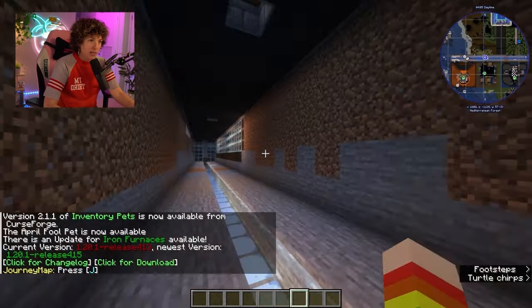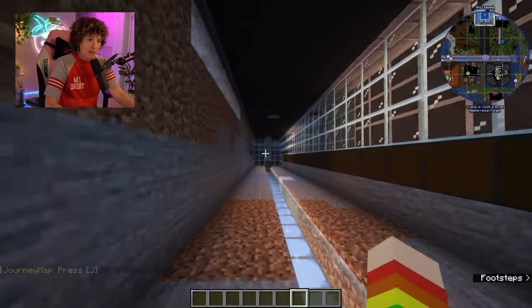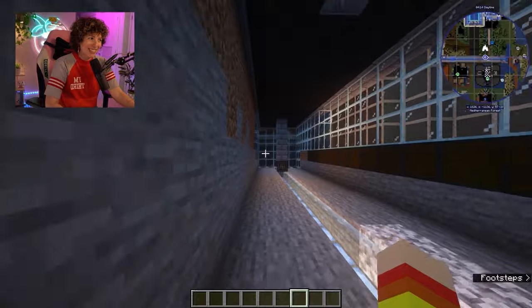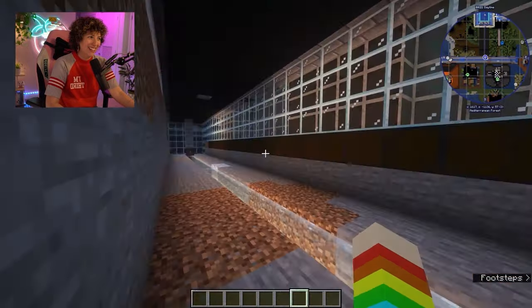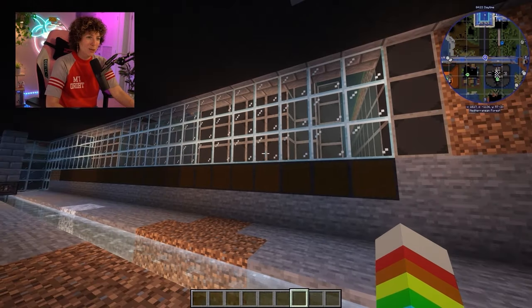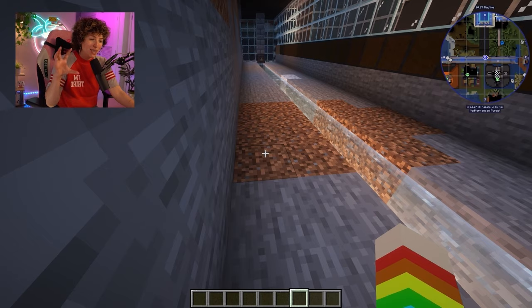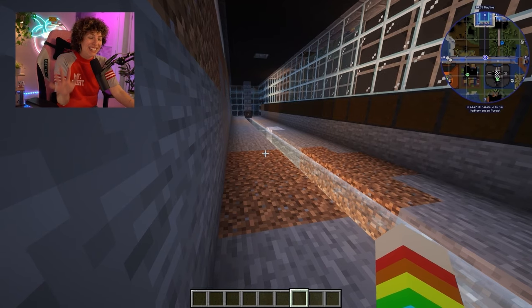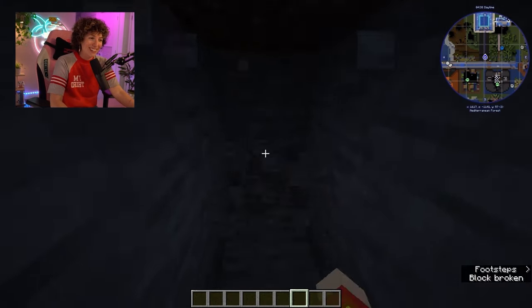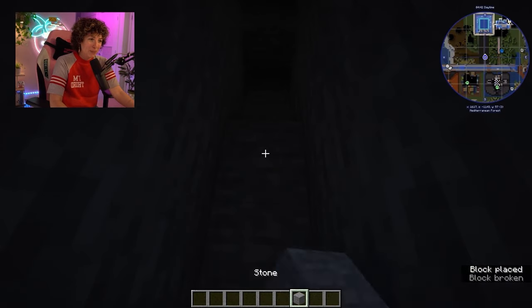I just had a wild idea. This is our underground tunnel system — what if I start finding ways to connect everything? Obviously this is like the spa area. There could be secret doors in each place that lead to the underground spot. Or maybe I just keep it one spot. There's so many things — I need to stay focused. The spa and the pizza place are connected. That pleases me.